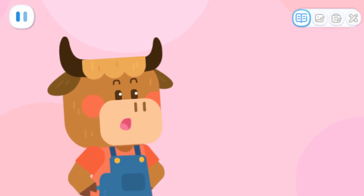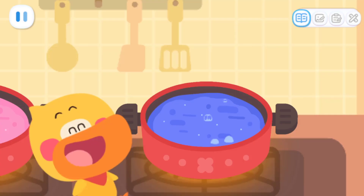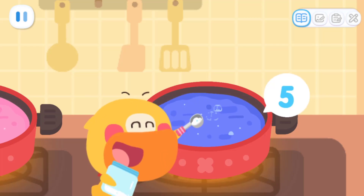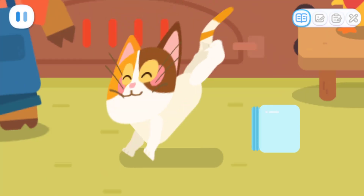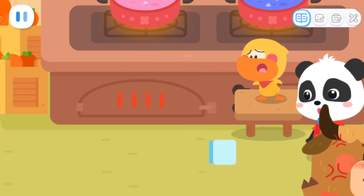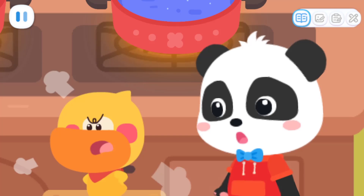For blueberry jam, you need to add more sugar! It needs nine spoons of sugar in total! Count with me! One! Two! Three! Four! Five! You naughty cat! The naughty cat is making trouble for us again!